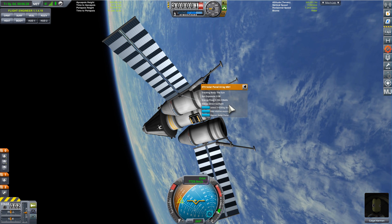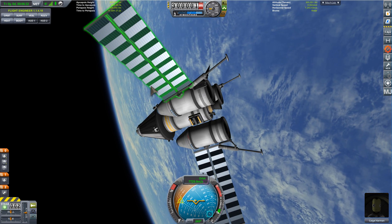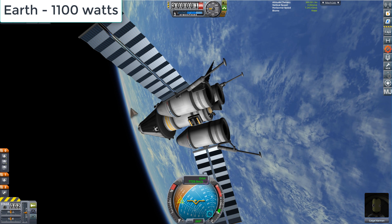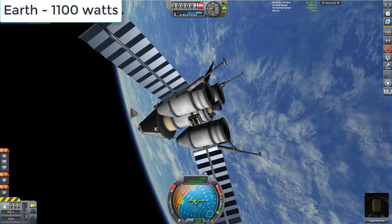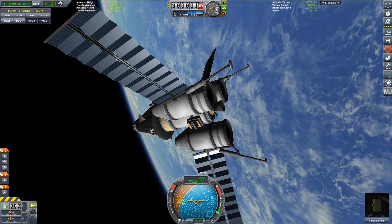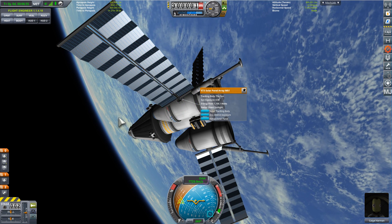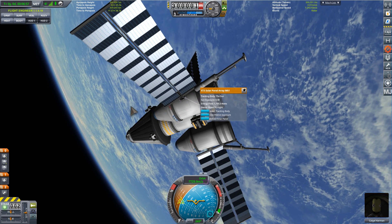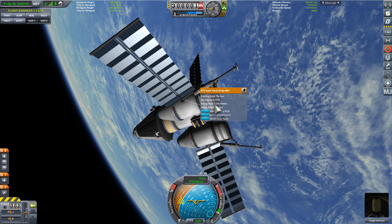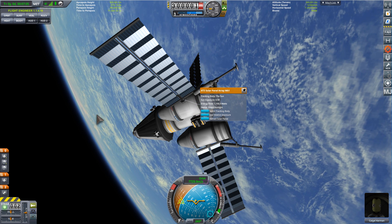It might be difficult to see these numbers, but basically this relatively large panel generates about double the electricity needed to power the computer you might be using to watch this video, or most appliances in your kitchen. This is actually quite a lot of energy, and your mission has three similar panels — but as you'll see they actually become really ineffective. So just remember the number: it's about 1100 watts.